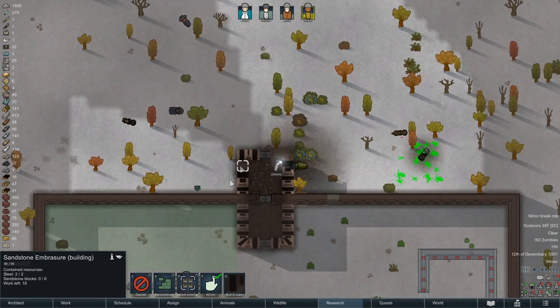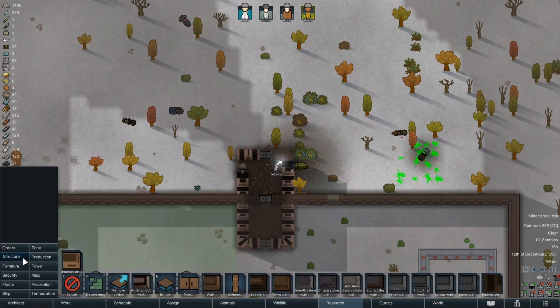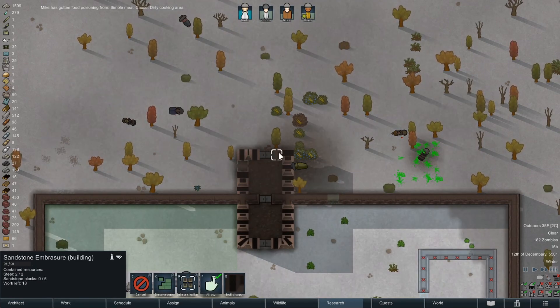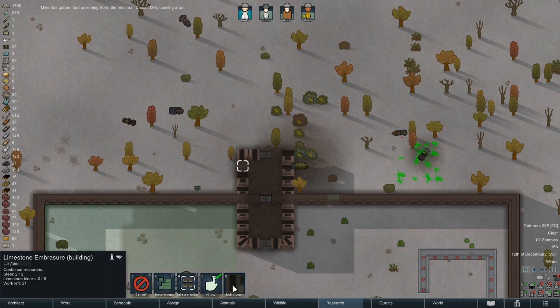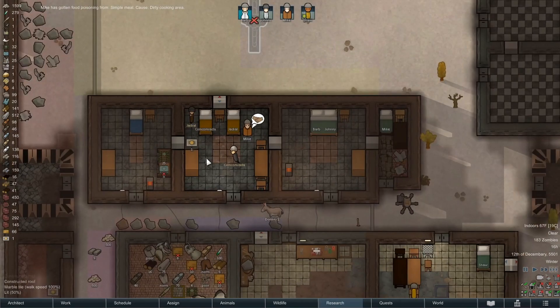There's no sandstone for this so we need to do limestone embrasure as well. This is the one we were using so we'll just carry on with that. This one has no blocks either so just make it two. They probably aren't going to be as strong but that's okay, let's see.